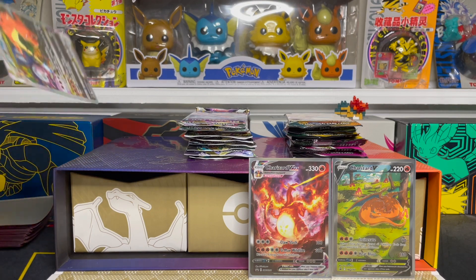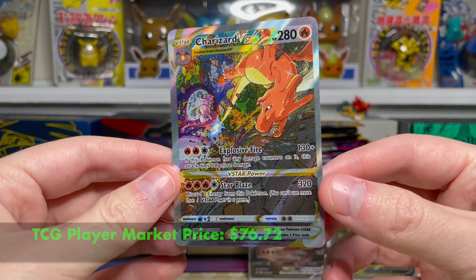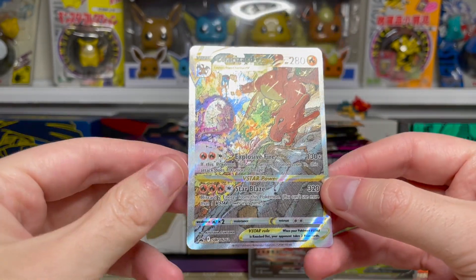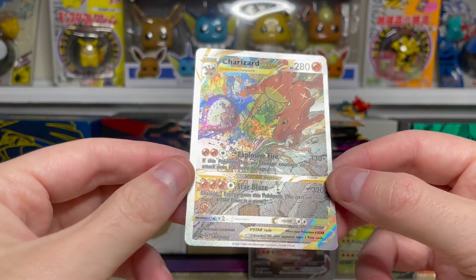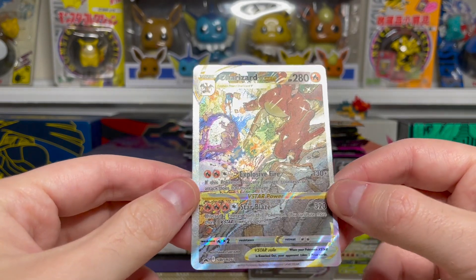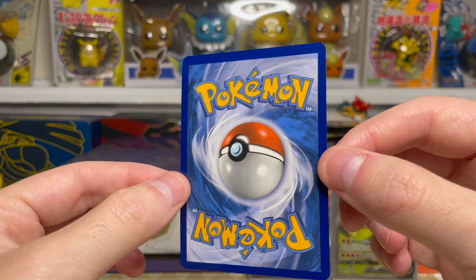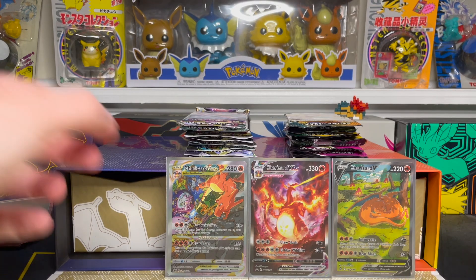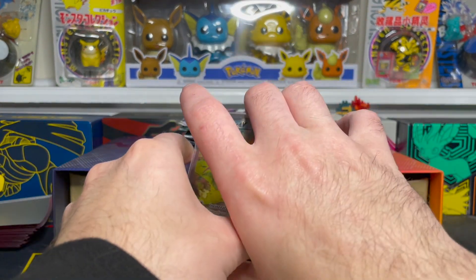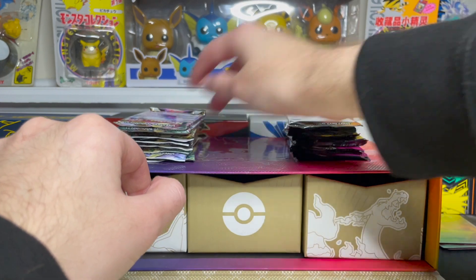Finally, our last promo is the Charizard V-Star. The artwork on this thing is just insane — you can see the battle with Mewtwo in the background, and there's a small little Diglett right here just staying away from the danger. The white and gold border on this card just looks insane — really, really special in person. Quick look at the back — it looks really, really nice on the back side, which is great. Now I'm going to move these out of harm's way while I open the packs.